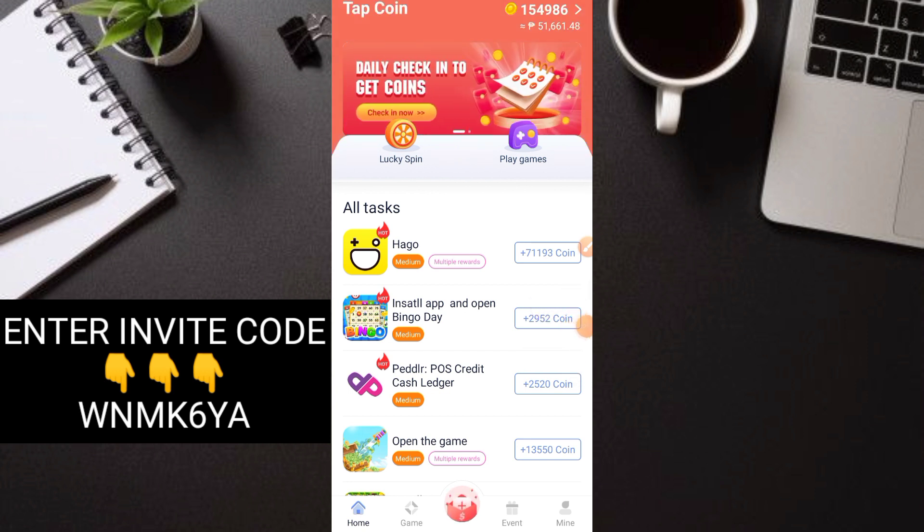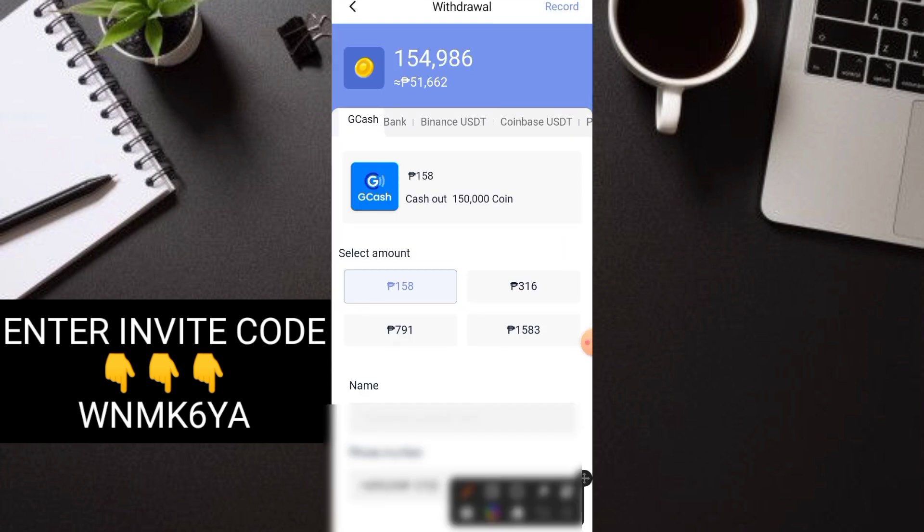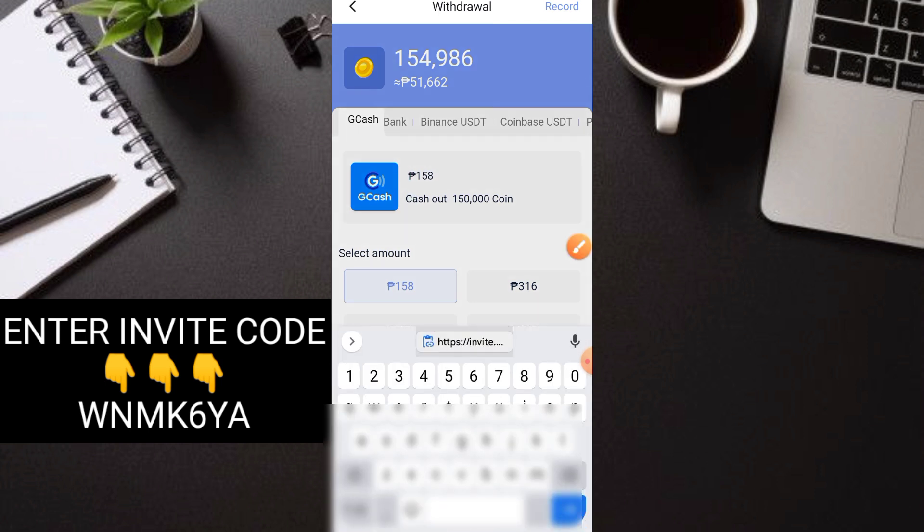Tingnan natin yung mga video ko last dito — naka-payout tayo. So tingnan natin yung ating pinaka-points sa taas. Itong parang pera na to sa baba — alaki 51,000 — pero hindi po totoong pera yan. Mag-focus kayo dun sa coins. Huwag kayong mag-focus sa pera, huwag nyong pansinin yan — X yan. So pansinin nyo itong coins po. 154,000 or 155,000 na rin halos yung aking coins na naipon. And ang ating pipayout ngayon is 158 pesos which is 150,000 coins po.